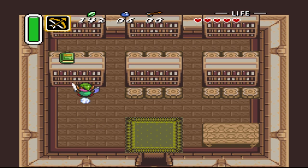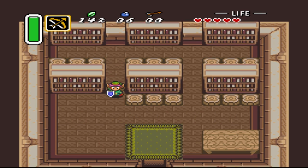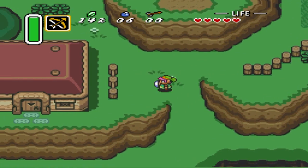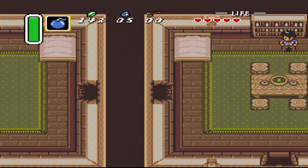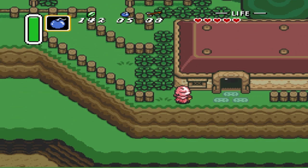Not 100% sure on that, but I know you do need it at some point in the game. So we're gonna go ahead and get that. I believe that's it for this town. I mean, I could get this heart piece too — you know what, I'll go ahead and get it. I'm pretty sure you can just use the Pegasus Boots to complete the maze.